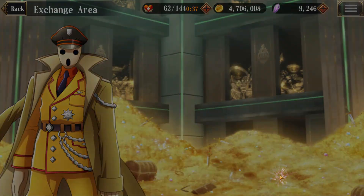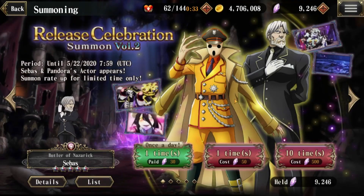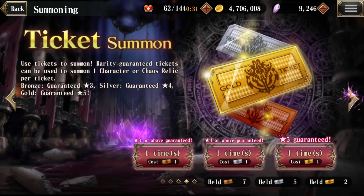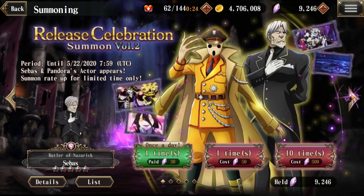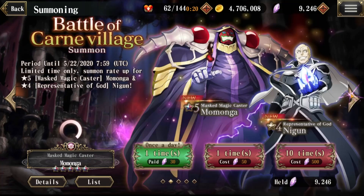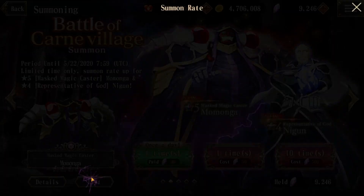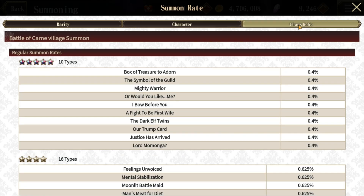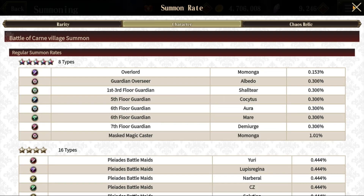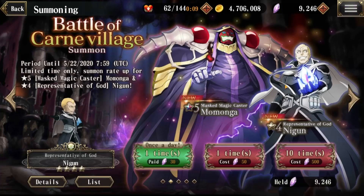Next we'll look at Summon. True to its name, here we're going to be spending our chaos stones as well as our tickets or interaction points to acquire characters or chaos relics. The banners mentioned on the main page are listed here, and it definitely benefits you to look at the List button to see what odds you're up against when trying to acquire a certain character or chaos relic.